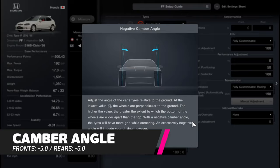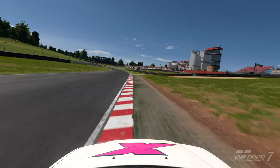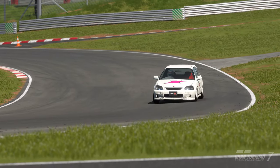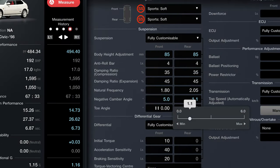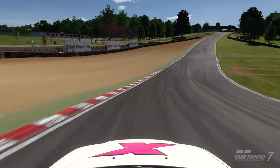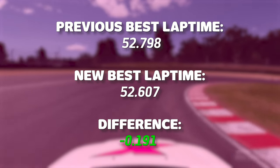Camber is the inward or outward tilt of the tyre looking from the front. The idea is to ensure that as much of the tyre's contact patch is touching the road as possible under cornering loads. Some negative camber will positively affect grip while cornering, at the slight expense of stability under braking and uneven tyre wear. Although the Civic allows up to negative 6 degrees on the front axle, using negative 5 degrees seems to offer the best compromise. The rear can be cranked to maximum negative value, as we don't need to worry about rear tyres being overworked on this type of car. Ross found he could carry more speed in corners, with two tenths shaved off the lap time.